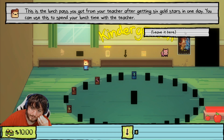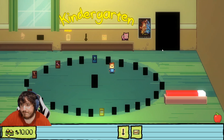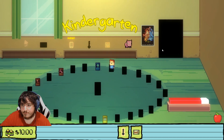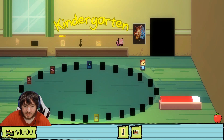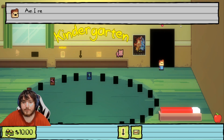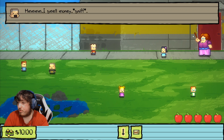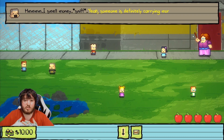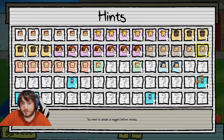We also need a special lunch pass. So: ten dollars, key mold, special lunch pass — we're good to go. Hopefully I can do this all in one shot. I've been trying to do the later ones all in one shot after I kind of figured them out via hints and stuff.